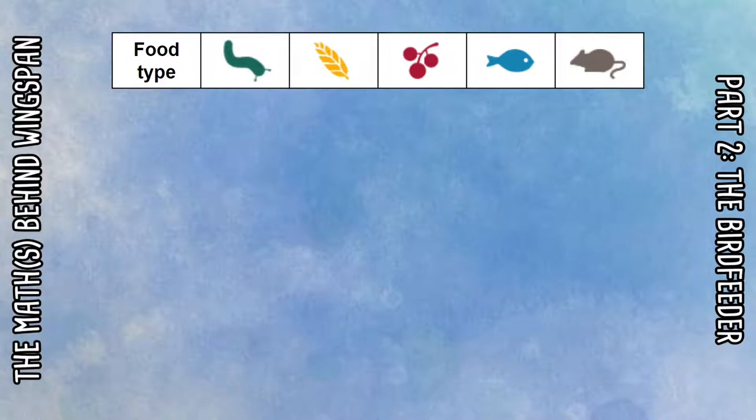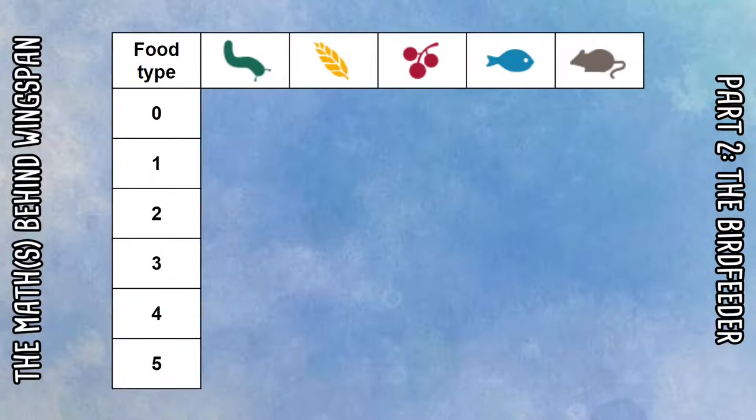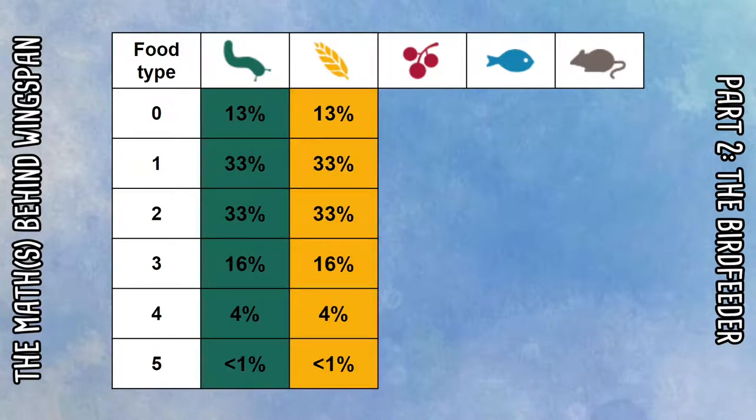Hopefully you've had a think about those scenarios. Now let's look at the numbers. We have five different food types: worms, seeds, cherries, fish, and rodents. For each I'm going to take a look at the probability of rolling between zero and five. With five dice, in theory we could roll zero of any food, but also we could roll all the same and get five on a re-roll. We'll start by taking a look at the worms and seeds, which functionally work the same — they both have that single face showing that food type plus the additional wildcard face.